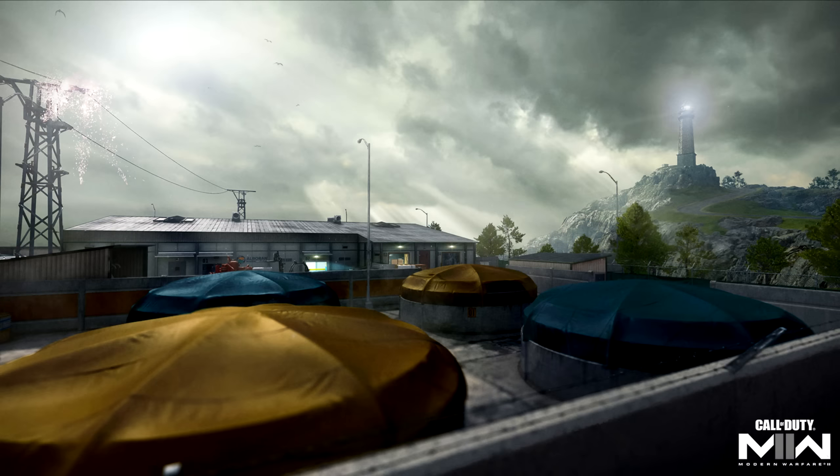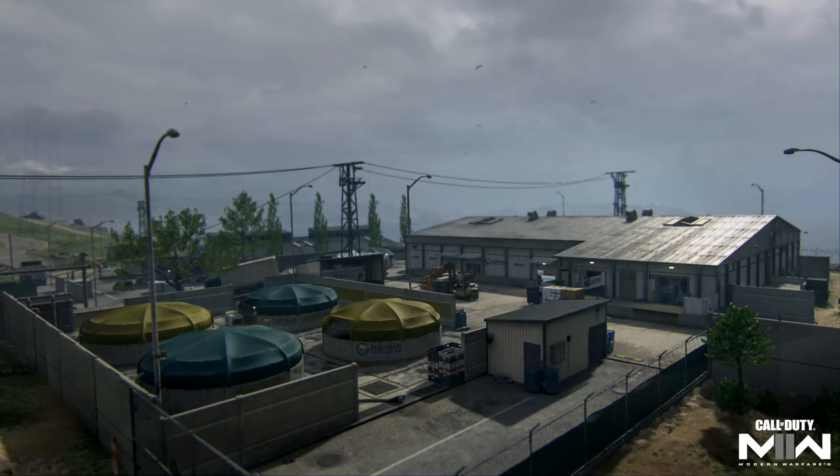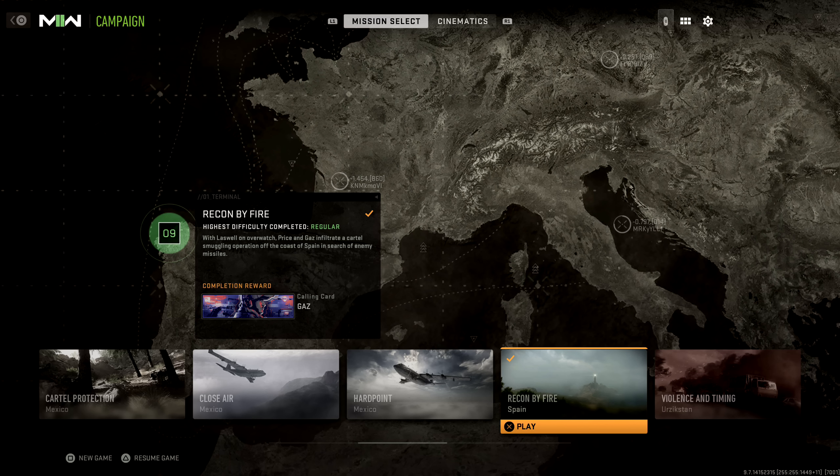Diving right in, the first image that we got of Alberon Hatchery was actually when the Season 3 Update dropped. This came with the blog post, and you can see a little bit of it from this angle, although it doesn't really show off much of the layout of the map. But then with the Season 3 Reloaded blog post, we got a much better image that does show off the layout a lot more, and this is the primary image we're going to be working off of today. It's also worth noting in the blog post that this is going to be a medium-sized map.